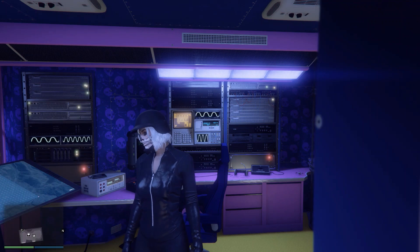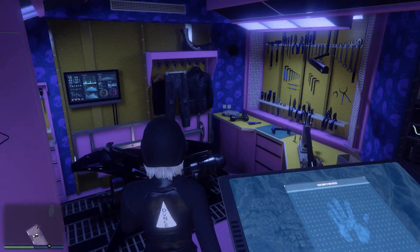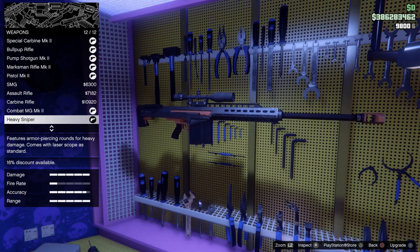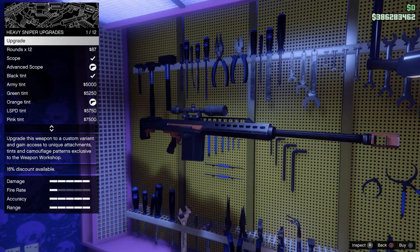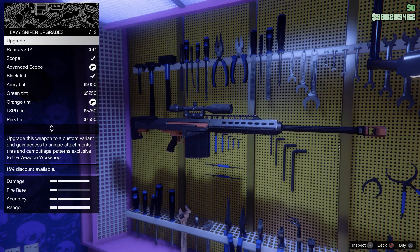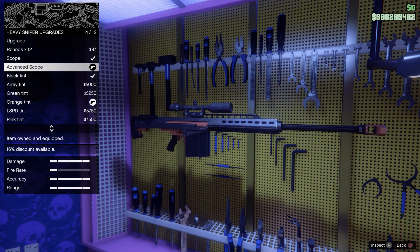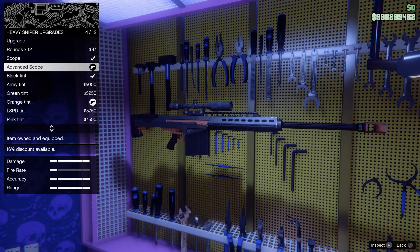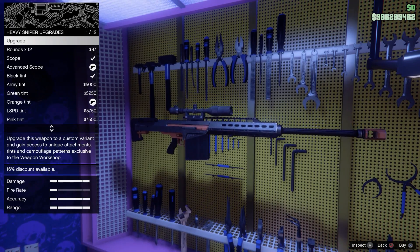The second thing you need to become a god in GTA is weapon attachments. This is the Heavy Sniper. If you want to 1v1 somebody, I recommend the Heavy Sniper MK1 because it's smoother, easier to drag scope, and easier to snipe jets and Oppressors. Make sure you put the Advanced Scope on it, and I like to use the orange tint.